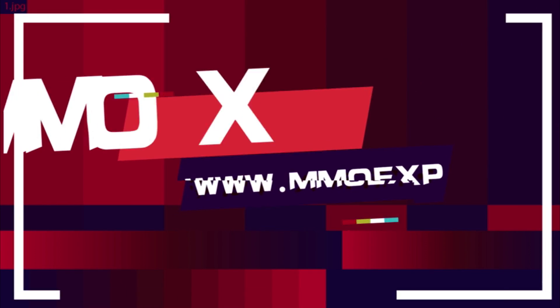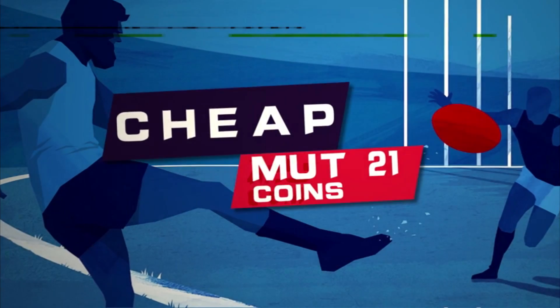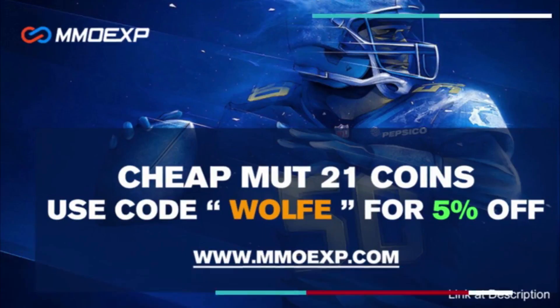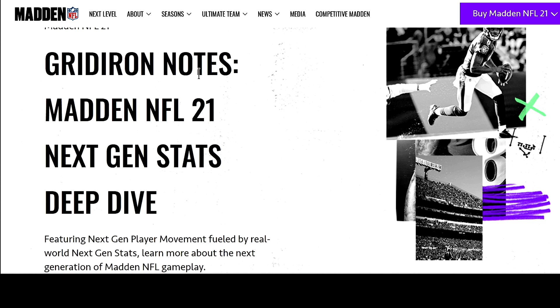This is the only place you need to go if you need cheap and fast coins to build your god squad. They have the cheapest prices — make sure you go to mmoxp.com and use code wolf for five percent off. Link is in the description.